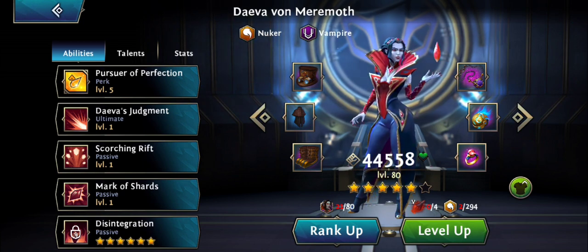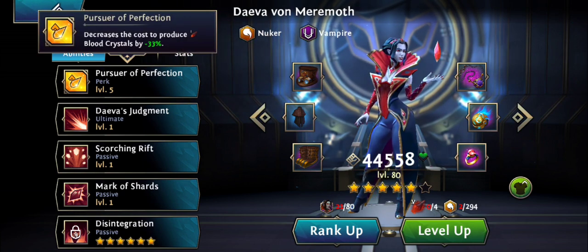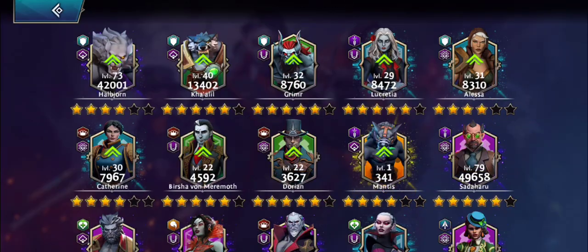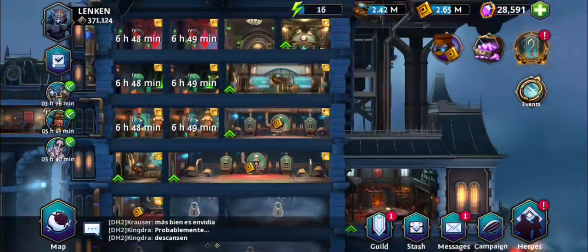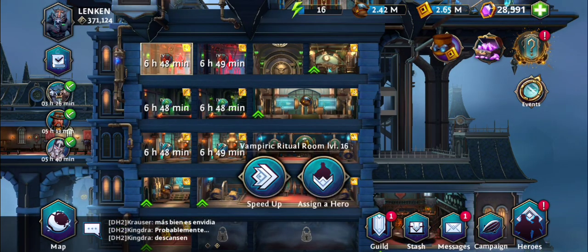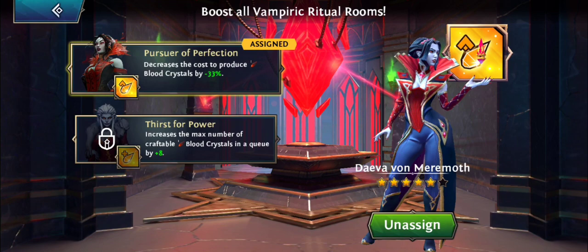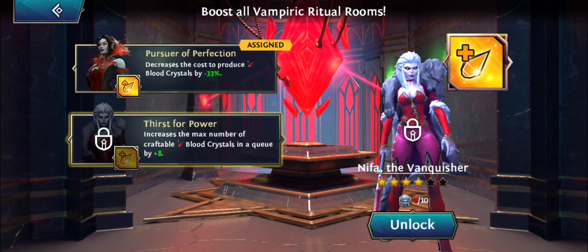Before we start, I want to talk about her first ability, the Pursuit of Perfection, that gives her a decrease of blood crystals by 33%. This is the one you're supposed to use so things get cheaper. It's actually better than the alternative.